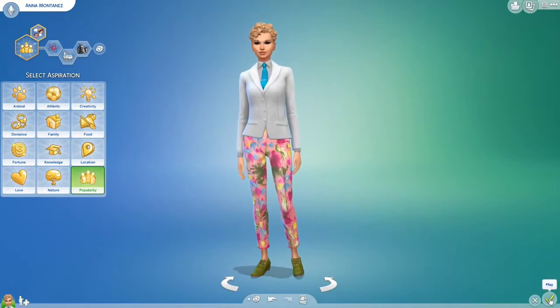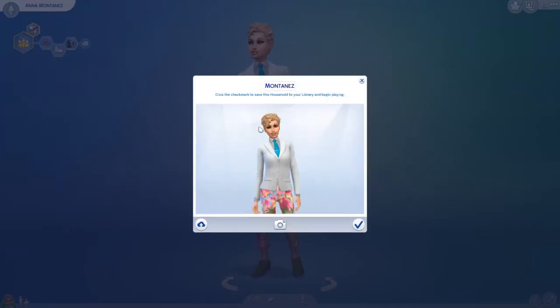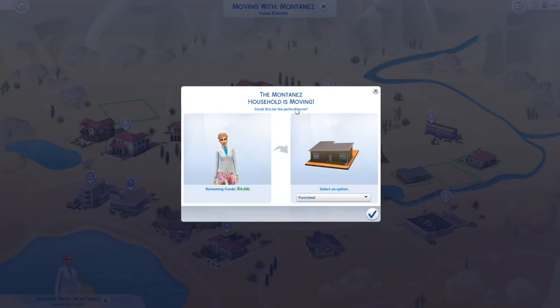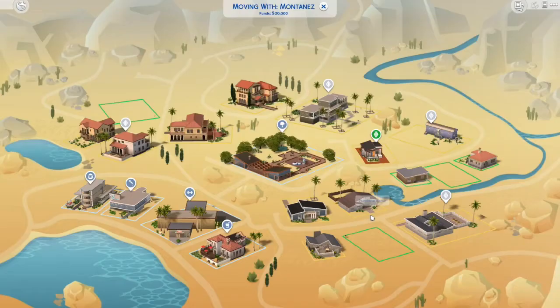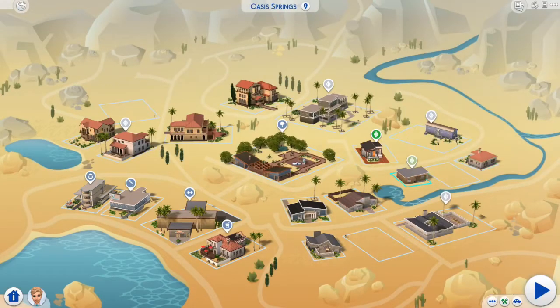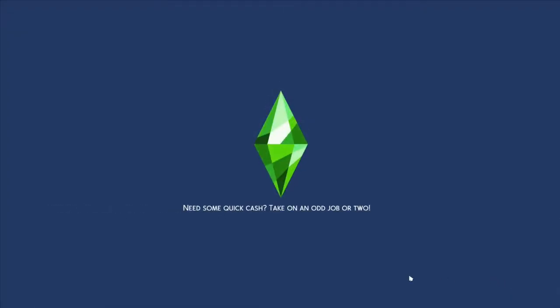We won't give her a pet because we're doing base game, so we wouldn't be able to get the many pet items. All right, Montana — let's build you a house. We'll start furnished and purchase the home, and let's go in there and see what we've got.